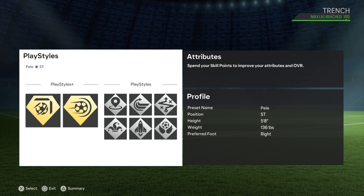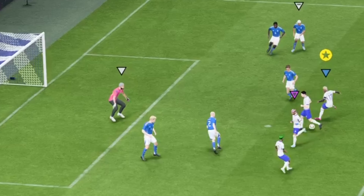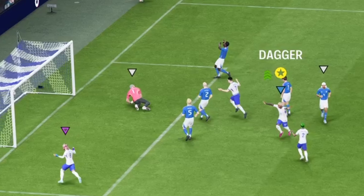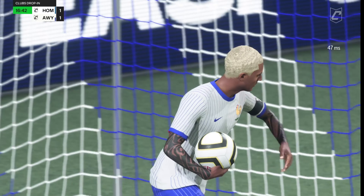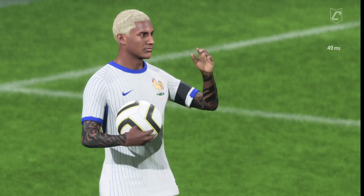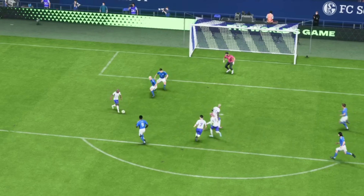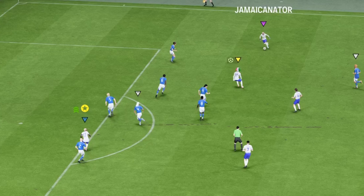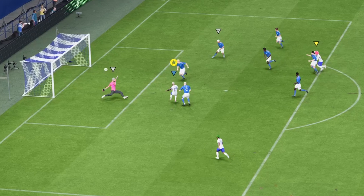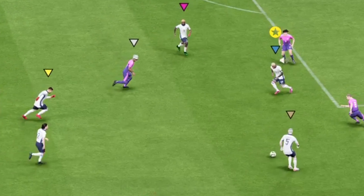Let's jump into some gameplay and show you how we rock with the build. Right here we get a tap and just finish it. You can see he used the left foot on the right side of the field, and on the next footage you'll see him go on the left side and finish with the right foot — still scores. It's toxic because of the finishing and shot power on the build. Even a volley is super toxic the way he taps in balls.